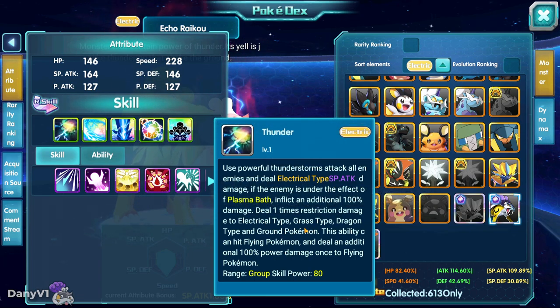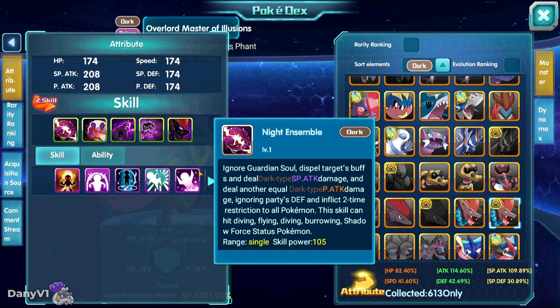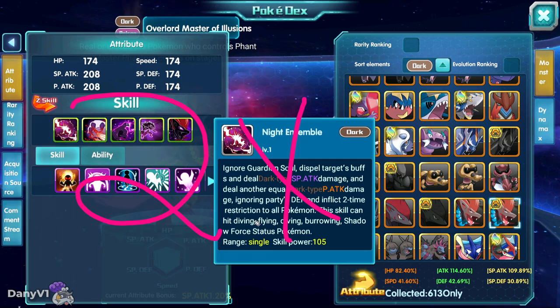On Raikou's case: electric types, grass types, dragon types, and ground types. Ground type is immune to electric and the others are resistant to electric. Basically, what this description says is that instead of dealing less damage — not very effective damage because they are supposed to be resistant — you will deal 1x damage instead, as if you were using an electric move against a normal type Pokémon. In the case of other Pokémon like Master Revolutions, the same logic applies: you are inflicting 2x restriction to all Pokémon, meaning you are dealing at least 2x to all Pokémon.